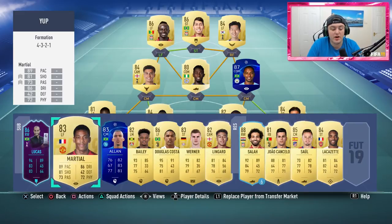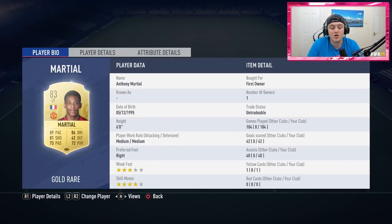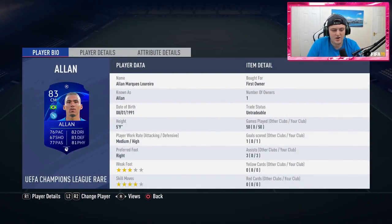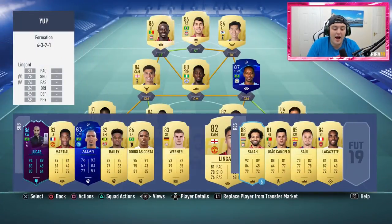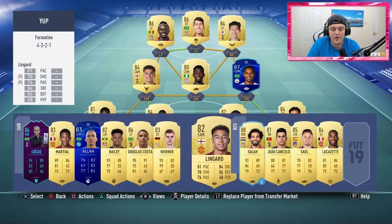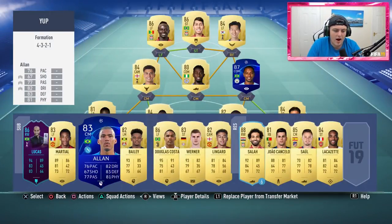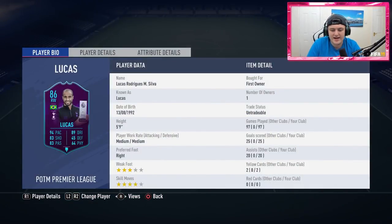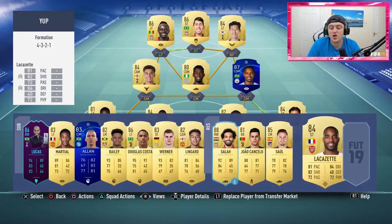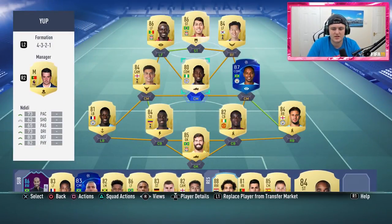On the bench, the players I usually bring on are Martial, Allen, and Douglas Costa. Martial has been brought on 104 times and contributed to 82 goals, which is decent. Allen has been brought on 50 times with 4 goal contributions — he's more of a defensive midfielder. Douglas Costa has been brought on 69 times and contributed to 35 goals. I might also bring on Lingard if I'm not liking Firmino, or Baily for left-footed finesse shots. I'm also thinking about implementing Lacazette, and maybe selling Firmino for coins.